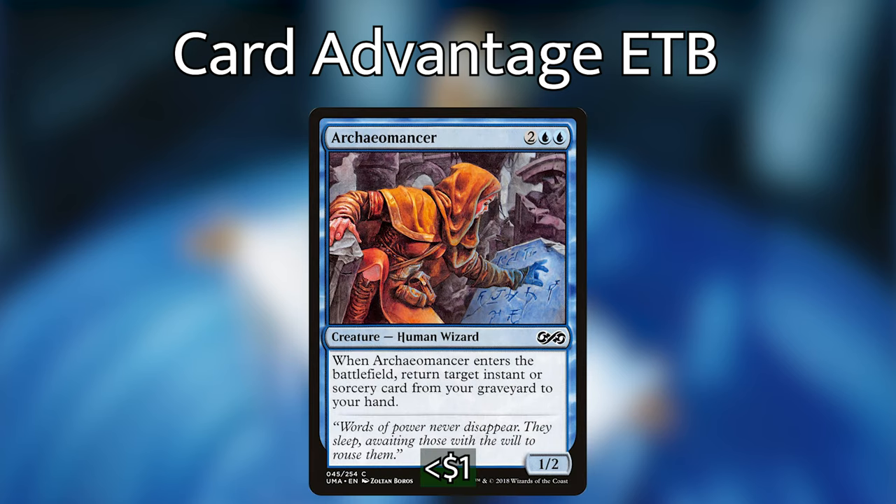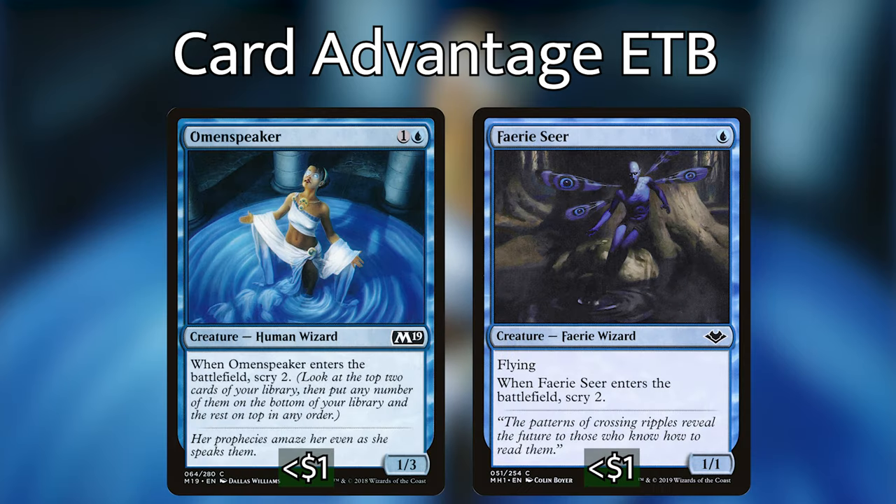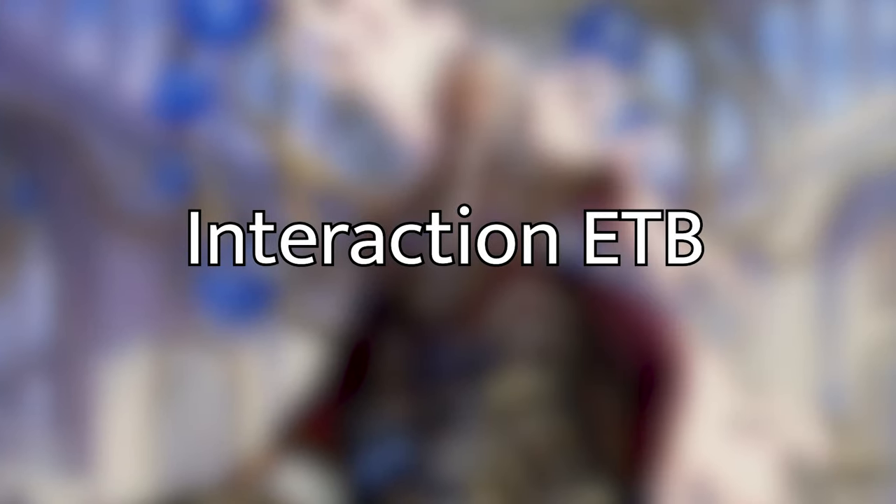We have a bunch of different ways of bouncing our wizards back into our hands so we can replay them and get that Enter the Battlefield trigger again, so it's not unlikely for Watcher for Tomorrow to get us four or five cards throughout a game. We then have Archaeomancer, which when it enters the battlefield, we get to return an instant or sorcery from our graveyard to our hand. We are playing a lot of instants and sorceries, so this is as good as drawing. And then we have Omen Speaker and Faerie Seer, each of which when they enter the battlefield let us scry. Scrying is a little weaker with Nabhan's ability, so if there are other wizards you prefer with more powerful ETBs, you can replace them.